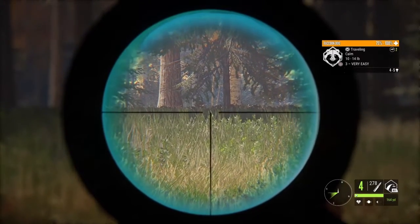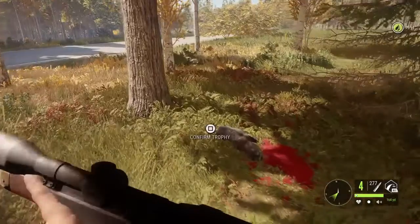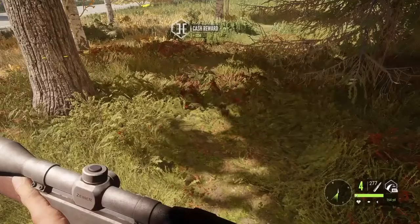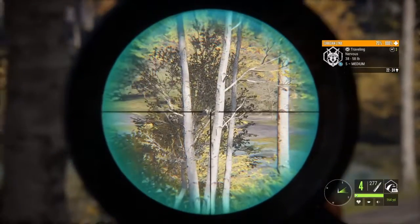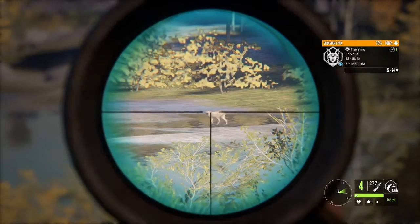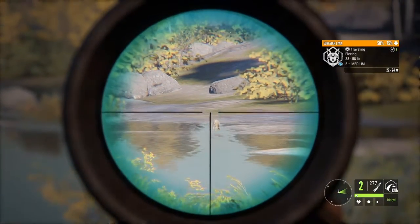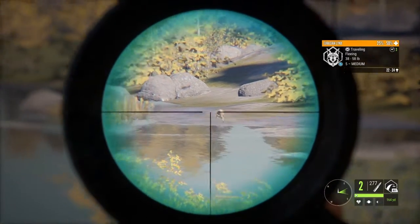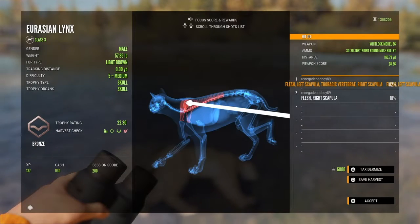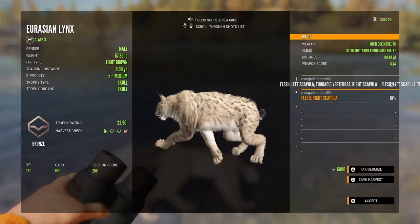I got a spot on another raccoon dog — it's only a female. Let's pick her up: 80 yards, got a heart and double lung. I got another spot on another lynx. I'm not too sure if I'm going to get a shot on him. His health is dropping, but I'm not too sure if I got a vital. I think he should go down. Let's pick him up — the first shot was too high, got the vertebrae and busted through both shoulder blades, then I hit the shoulder blade again at 164 yards.